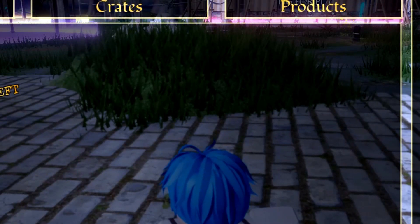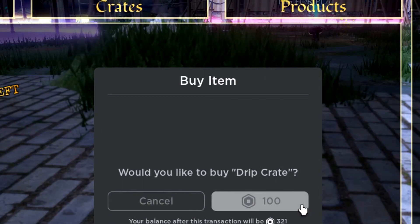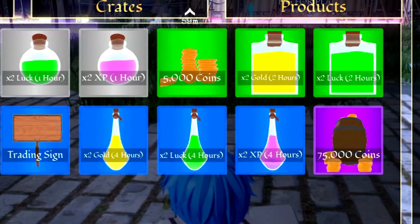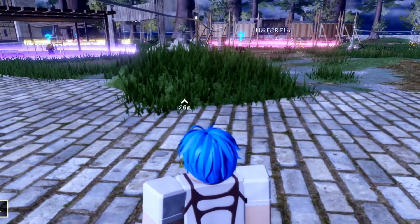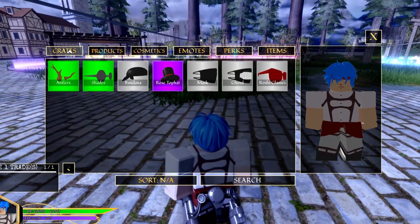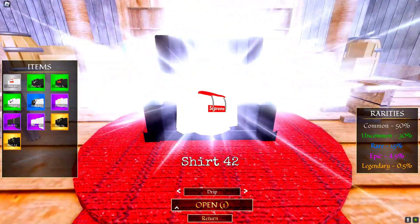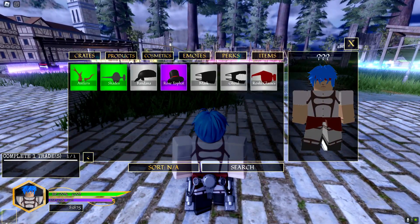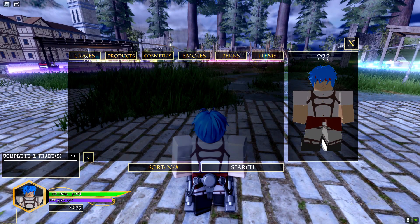We've got one more code to redeem in just a moment. But first I'm going to go to Crate and buy one — I want to support the developers. Let's buy the drip crate. Now I'll go to Cosmetics, then Inventory, then Crate, then Drip, and open it. We got a Supreme T-shirt — that's actually pretty sick guys!